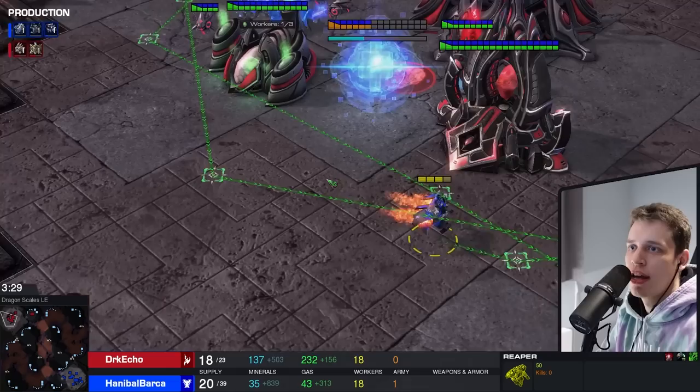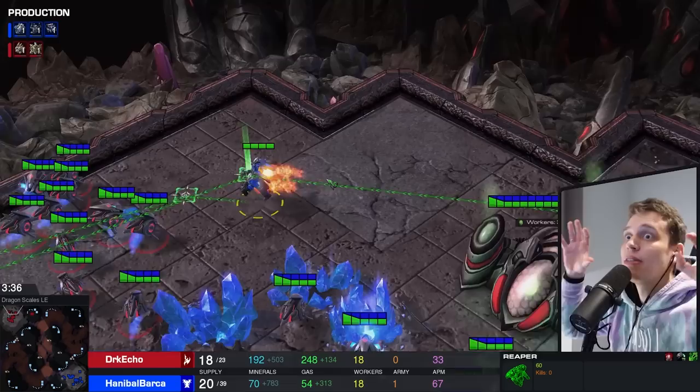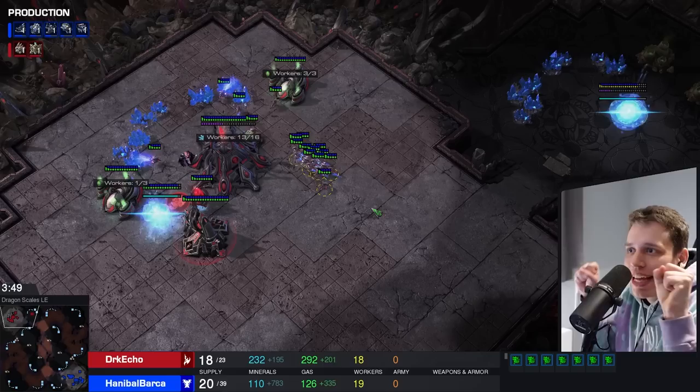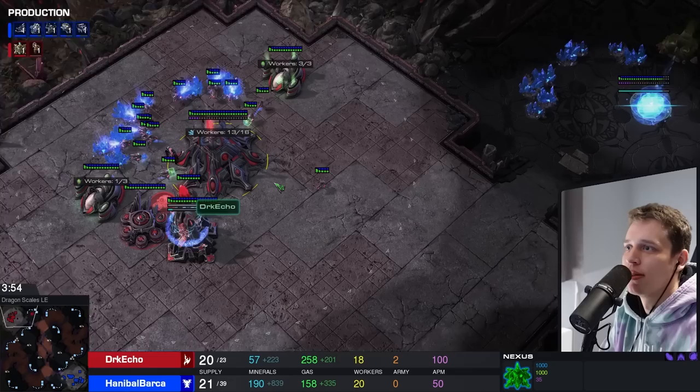However, Hannibal Barca decides to go for a different strategy - this is like the killer strategy in horror movies where rather than straight up going for the kill, they kind of circle around and scare you. He's predicting where it's gonna come, waiting for him. This is like playing Hitman when you've seen the route the AI takes and you hide behind the pillar to throw a blueberry muffin at them. This is fantastic. Second factory coming in - this is all on one base still.